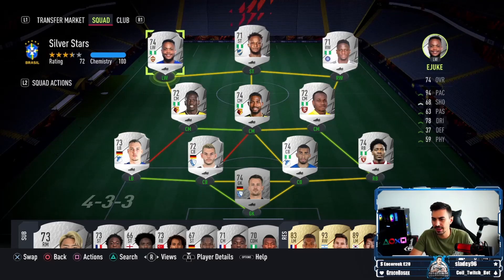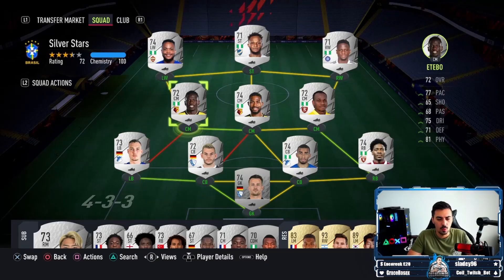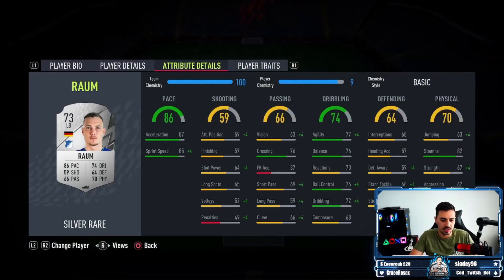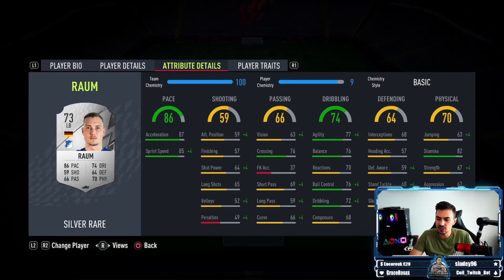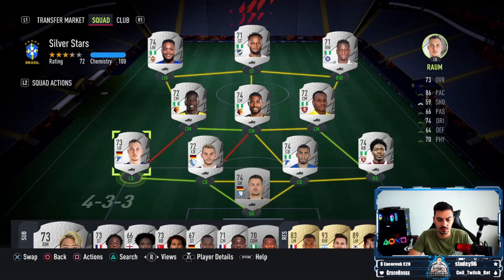Up front and on the wings, we have Ejuki, Adi, Gabrenro and Akintola — 92 pace, 90 pace and 94 pace. You can't go wrong at all with these players on Silver Stars. And then left back we have Rung, 86 pace. We don't need him to link with Artubo because of our solid green link with Leitch for the Bundesliga and Hoffenheim. Agility 77, balance 76, good ball control, good stamina and 87 acceleration, 85 sprint speed. Another solid card to have in your team for Silver Stars from day one.